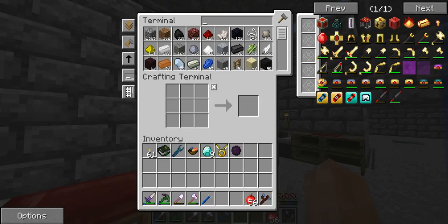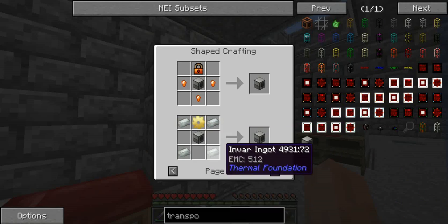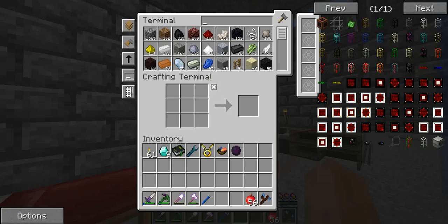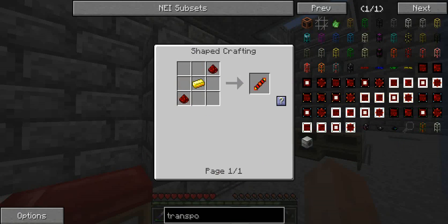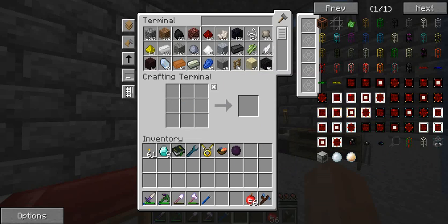I believe the machine I need is a fluid transposer. Let's look that up — we don't want the resonant kind, just the basic one. The basic one is a machine frame, copper gears, bucket, and glass. Copper gears are just... okay, that is copper — seems pretty simple. So we made some copper gears. Now we need to make this reception coil. We also need glass, a bucket, and a basic machine frame. We actually have enough to make that — pretty cool. And I believe that's everything to make it.